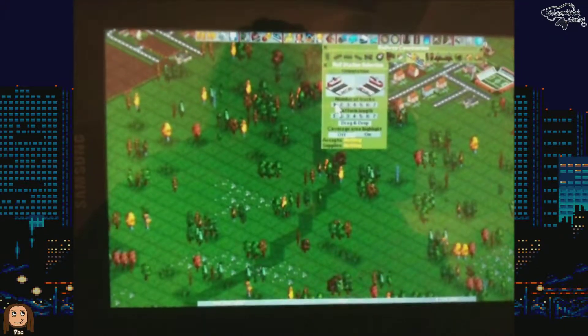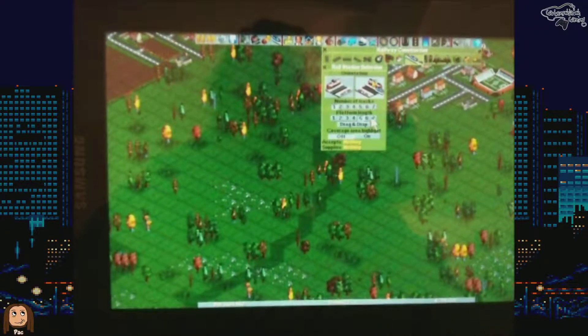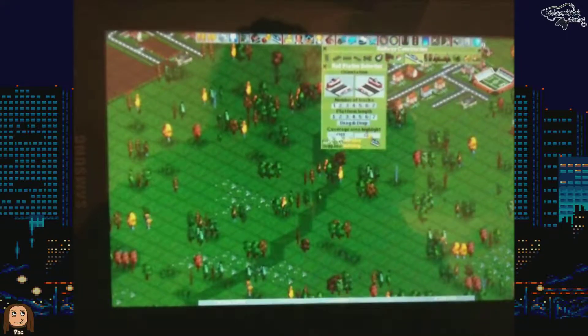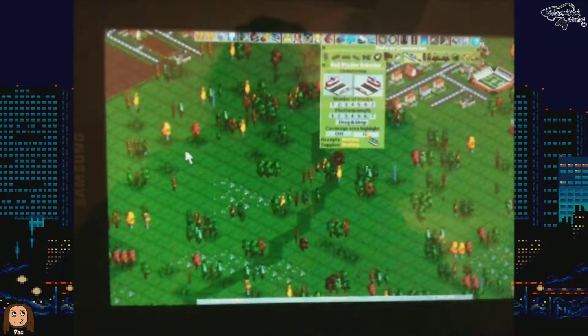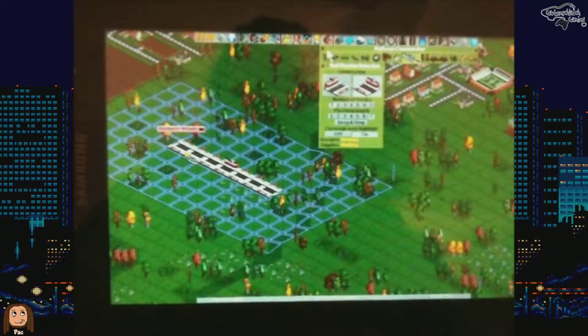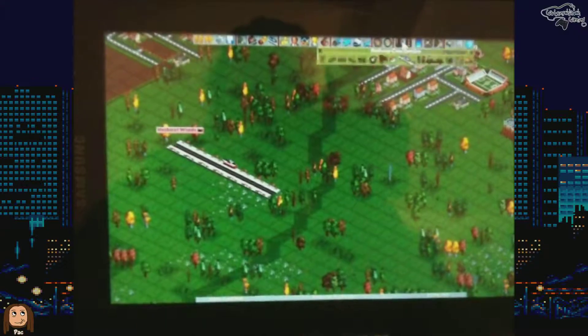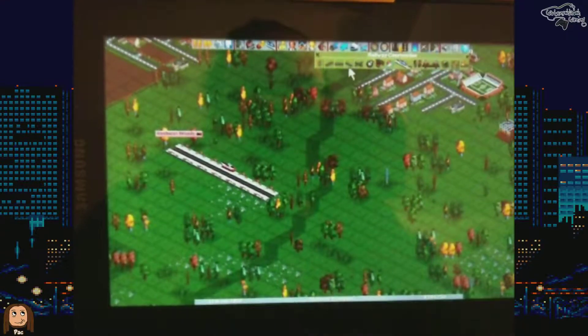I guess we will start with a train station here, and as you can see everything is controlled by mouse now. Especially for this game this works much better than using the touch controls. So there's our train station freshly built and now we are going to build some tracks.